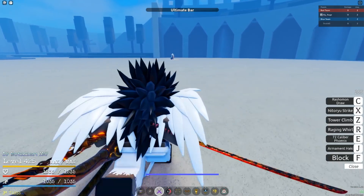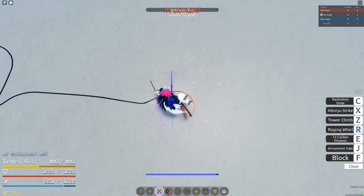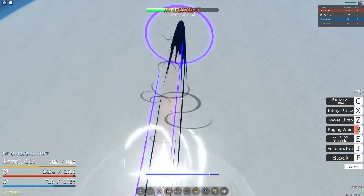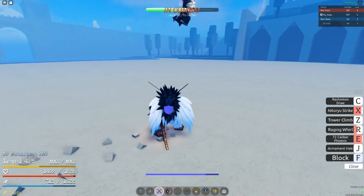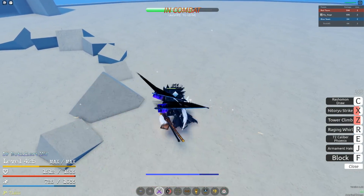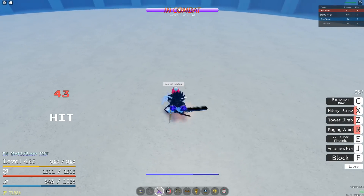Next match. This guy is using Cracking Blade? Oh, it's a Gravity user this time. This will be interesting — I haven't fought a Gravity user in a little while. I don't know what just happened but it worked in my favor, so I don't really care. Tower Clown? Yep. Raging World. Nice. Another one? Spinning Cyclone. And that's GG.